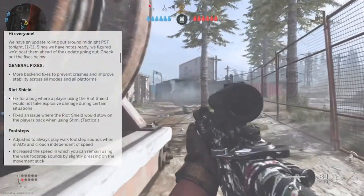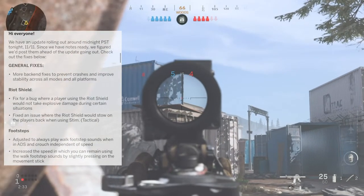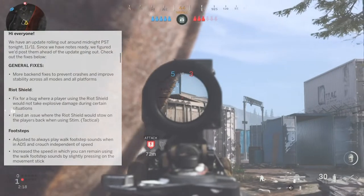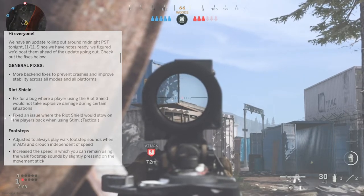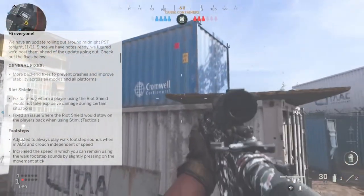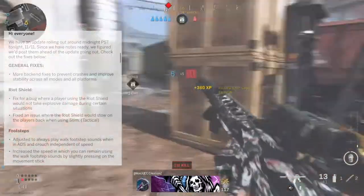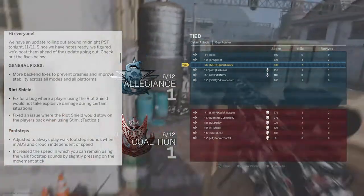They also fixed an issue where the Riot Shield would stow on the player's back when using stims, which apparently isn't correct behavior. From my own experience, the Riot Shield still feels quite buggy — I've had situations where I had it directly in front of me and still took a headshot. It still seems laggy in fast gameplay, like doing melee attacks with a combat knife or using a throwing knife. Hopefully they'll continue updating it.